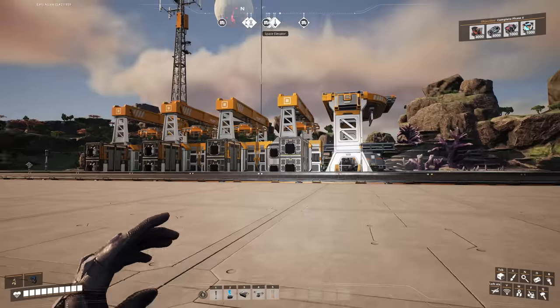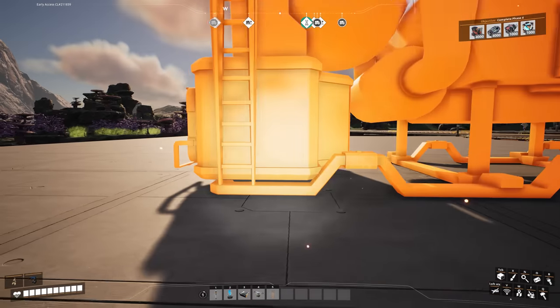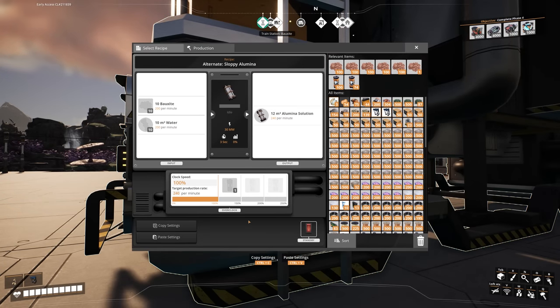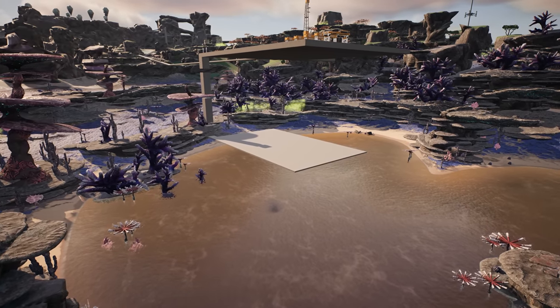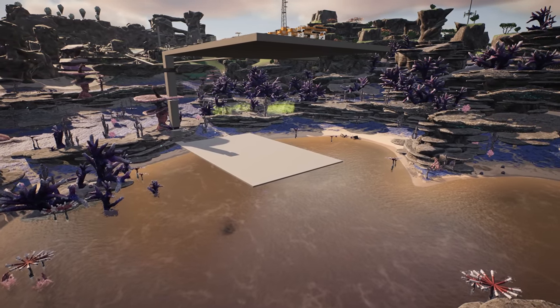Now that we've got the train station in, I want to look at the refinery and check out the sloppy aluminum alternate recipe for making alumina solution, which you need for aluminium. As you can see, it needs 200 bauxite but also 200 water. I discussed this on the live stream — I like to be a little different and I wanted to make it more complicated than it needs to be.